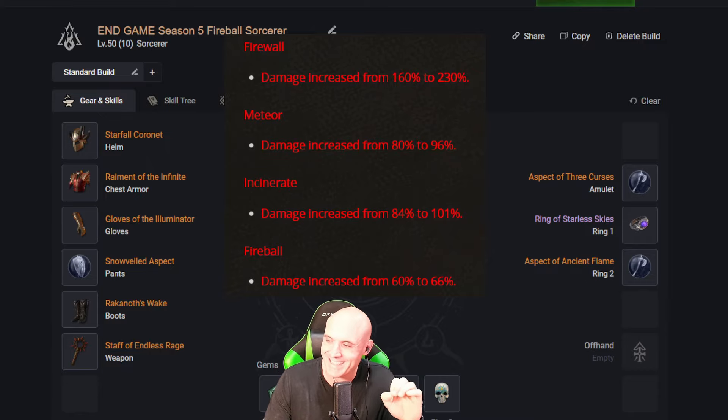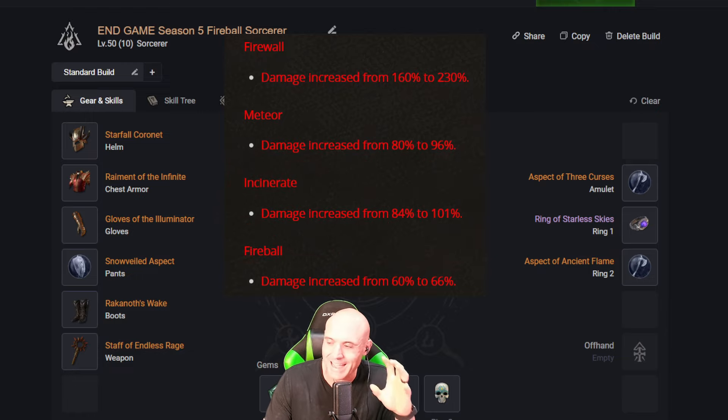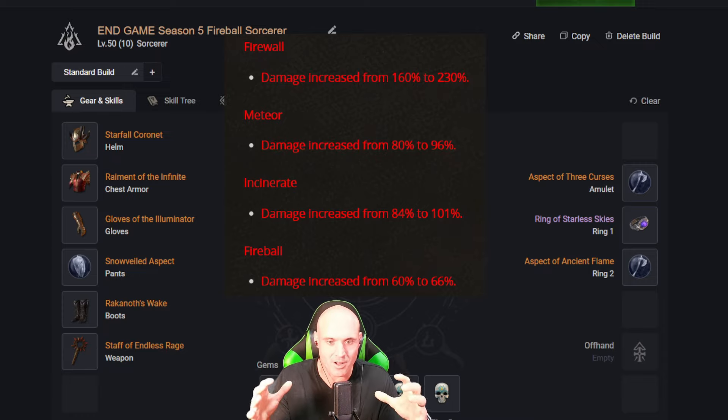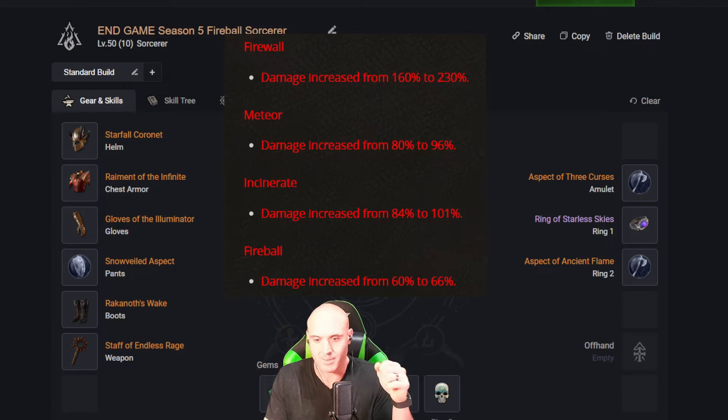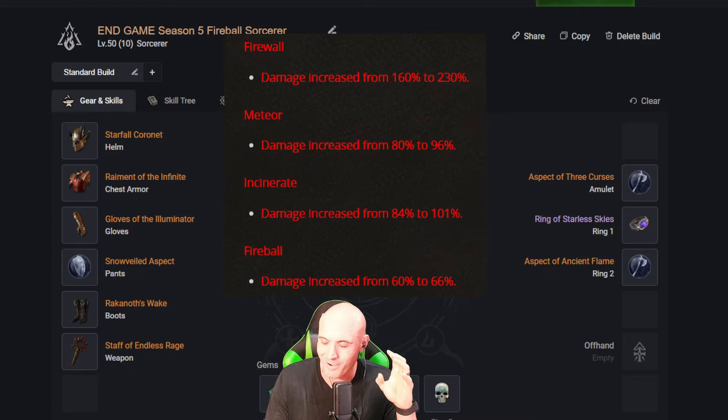What's up everybody, KevK here. So many exciting things happening for Sorcerer in Season 5 — I was so pumped about Fireball I had to put together a video. I think this is going to be the end-game Fireball Meteor build. Fireball could be great on its own, but I wanted to incorporate it with Meteor. This is something I'm going to be collecting gear for while leveling and farming — I might have a stash tab just for this build.